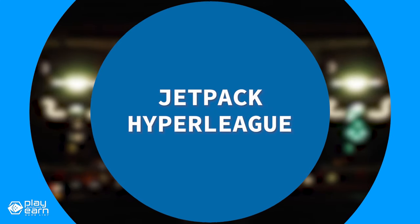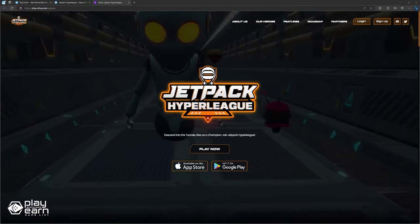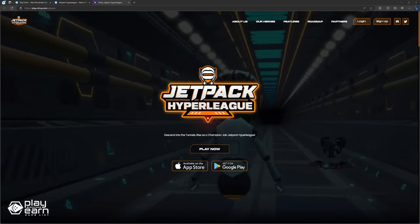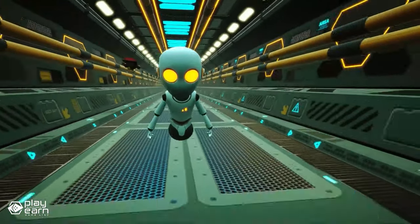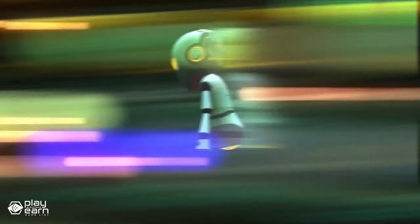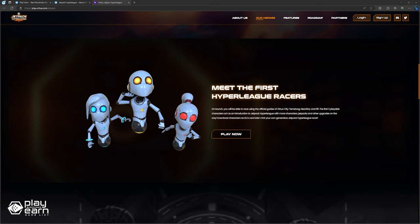The next game on our list is Jetpack Hyper League. Jetpack Hyper League is an arcade blockchain game being built on the Virtua network. It's a competitive character-based runner game where players race with jetpacks in Virtua's official sport — a skill-based game where players compete against each other in synchronous multiplayer for special rewards. Races take place in and around Virtua City, the main hub of Virtua Prime. The game has default characters you can use: Teraborg, Nian Ray, and Fifi — the official guides of Virtua City. More characters, jetpacks, and other upgrades will be available in the future.